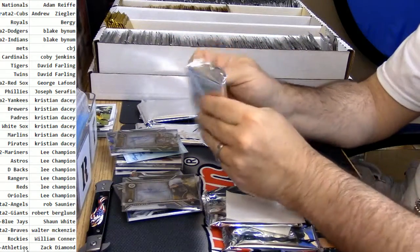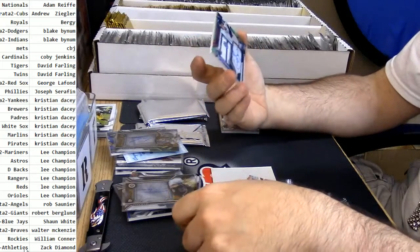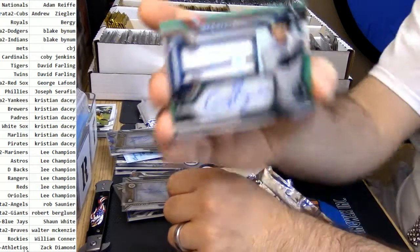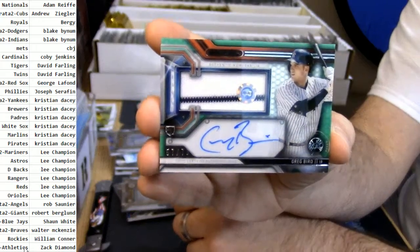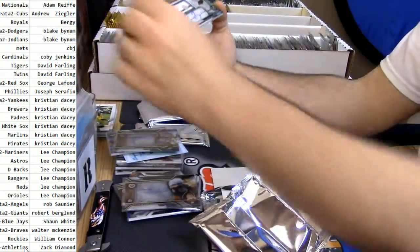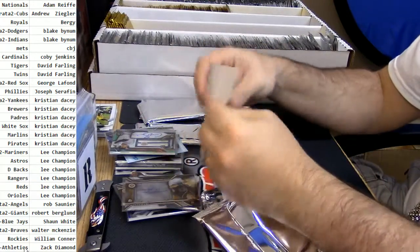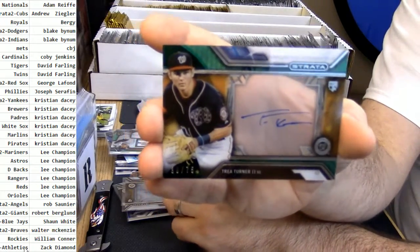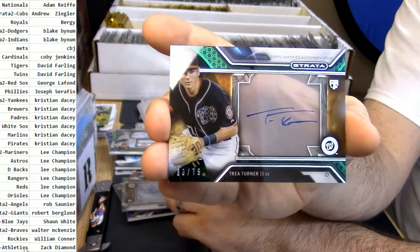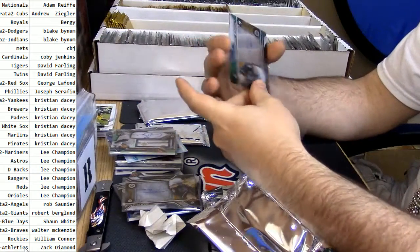Four more — we're getting there. More Yankees action: 57 out of 75, two-color patch autograph — Greg Bird. And 30 of 75 — another Trey Turner — this time out of 75. So you've got two of the only Nationals cards in existence.